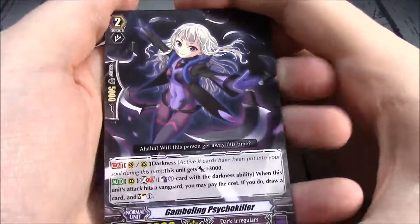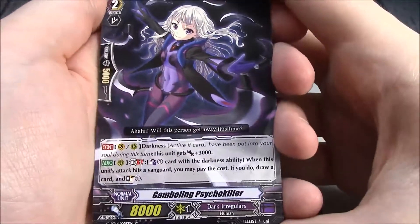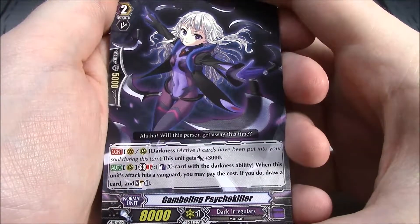And time for me to learn these units. Gambling Psycho Killer — Grade 2, Darker Regular, 8k. Got Darkness. Counterblast 1, card with the Darkness ability. When this unit's attack hits a Vanguard, you may pay the cost; if you do, draw a card and Soul Charge 1.